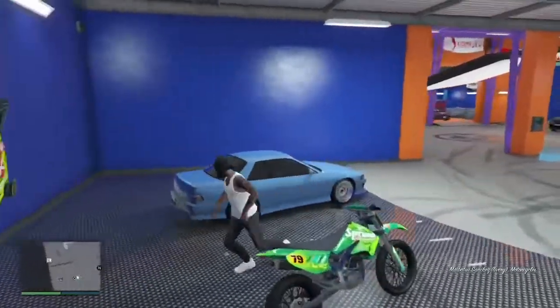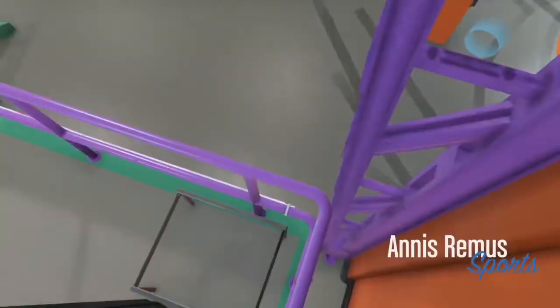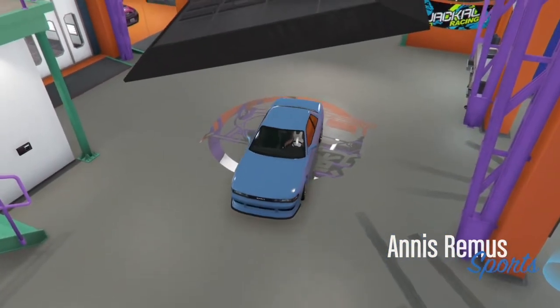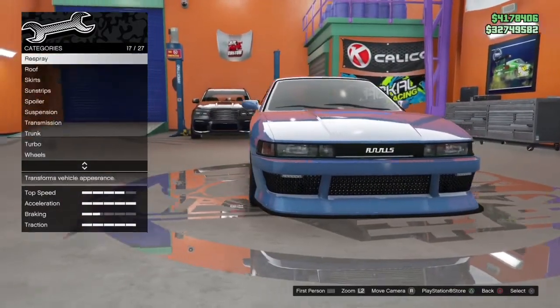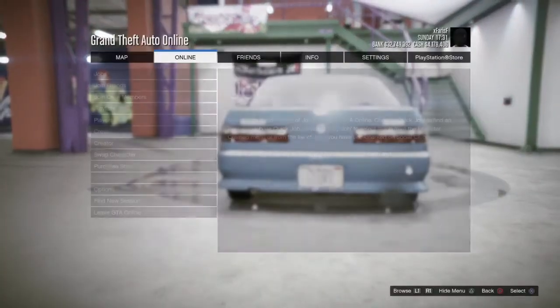Once you're back in, get in the car that you want to dupe — in this case the Remus — and then click modify vehicle. Keep in mind this is a solo glitch; my friends are just in the shop chilling, but this is fully solo. Once you're in here, change anything — it doesn't matter what it is. I like to take the plate because it's only $190. Then from here click pause, go to online, and find a new session.